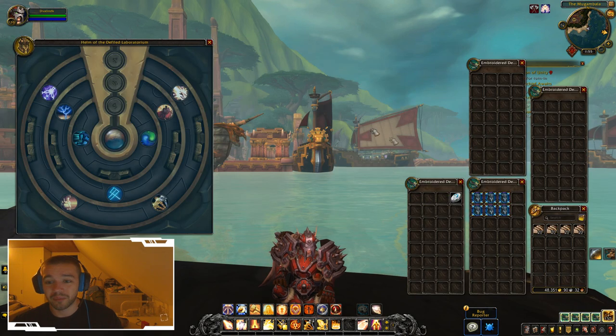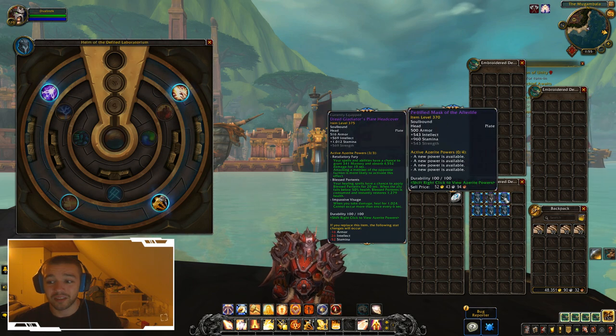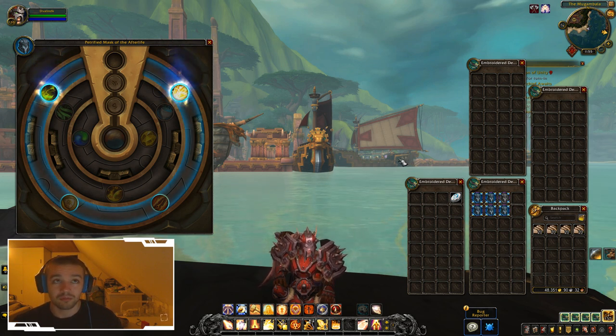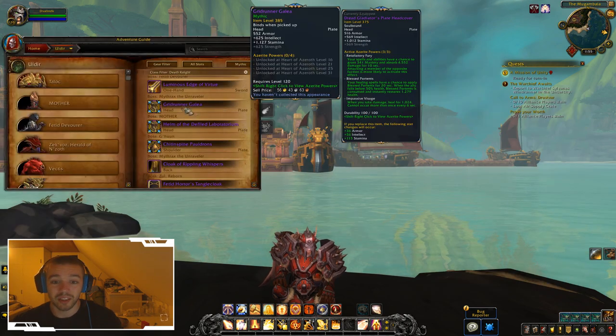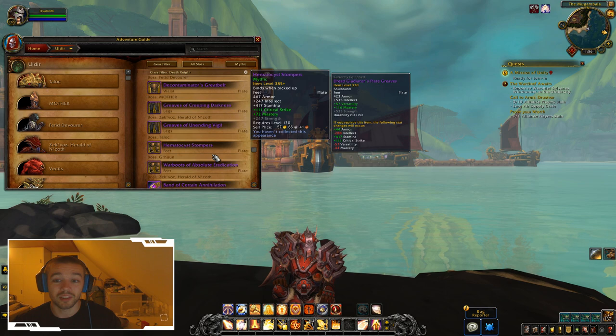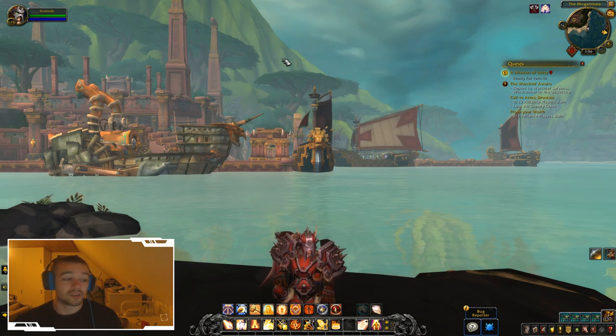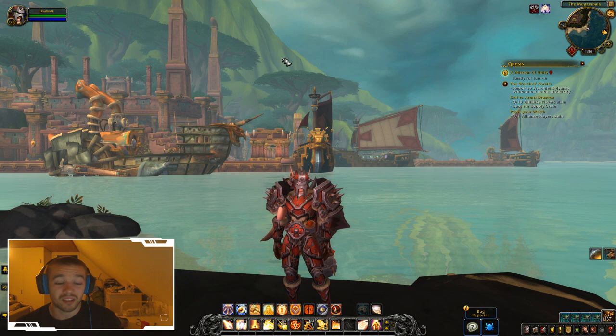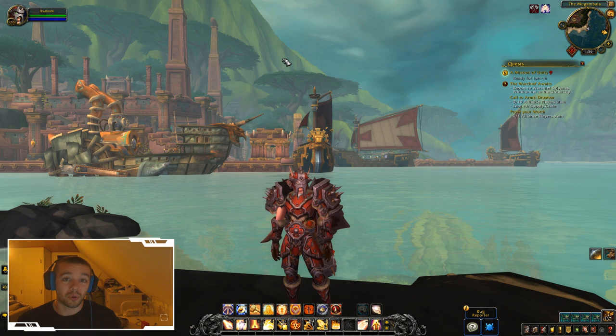So to summarize: in each raid you can get three different Azerite helm, chest, and shoulder options — two or three versions of each gear piece. For transmog hunters this is great — it's easier to collect transmog. Also, since there are no more class-specific tier sets, only armor type tiers (plate, cloth, mail, leather), a transmog you collect on your hunter can be used on your shaman.